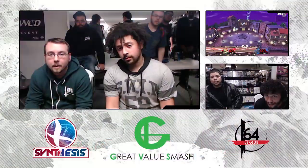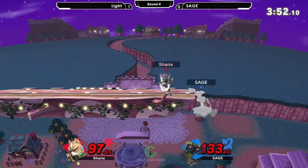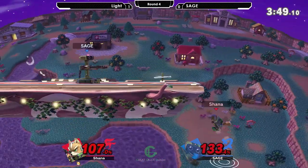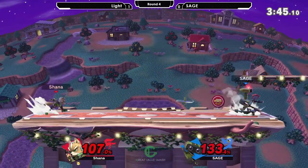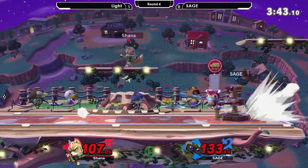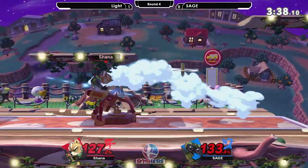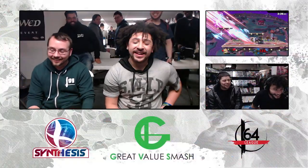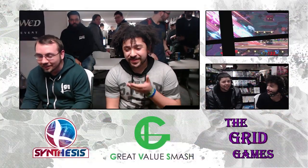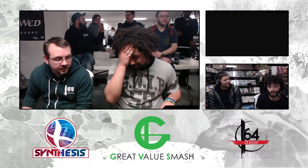Is he dead? No — pulled the trigger too early. That down smash is on cue. This is really close — you do not want this ledge situation if you're playing against Light. Optimum potentially could have killed him. Goes for the Sage special — forward smash after the gyro. Not many people go for that; he has been going for it for five years. New game, still works — putting himself on the board.